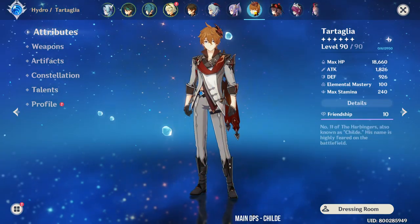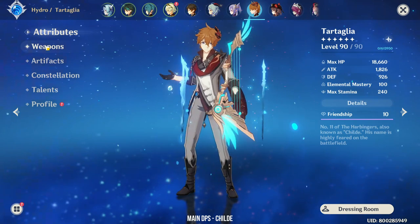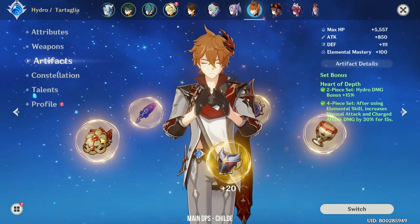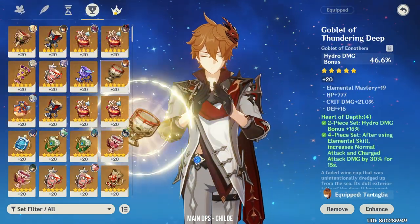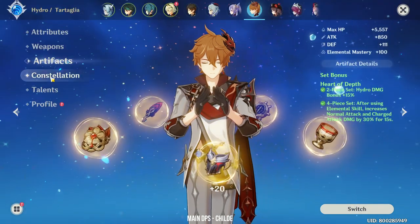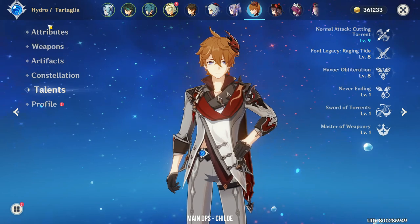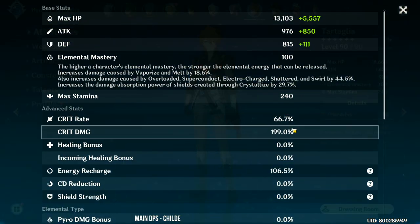Next we have Childe. To be honest, I've been neglecting Childe because Spiral Abyss isn't good for Hydro characters right now. He's using the Skyward Harp with the 4-piece Heart of Depth set. He's at Constellation 0 with Talents 8-8-8. His crit rate is 66% with 200% crit damage.